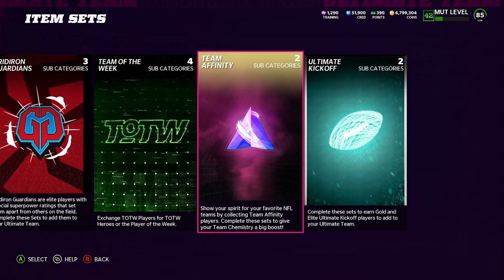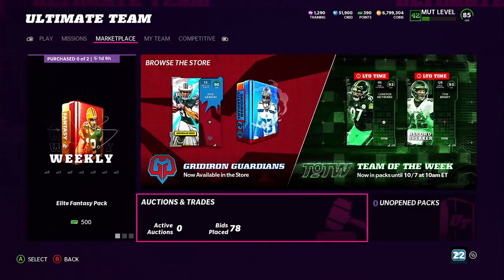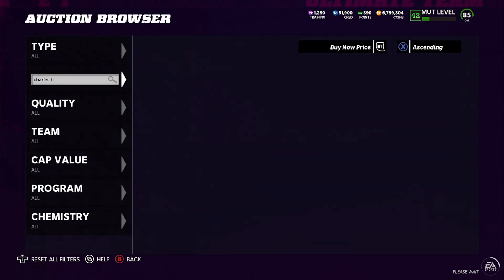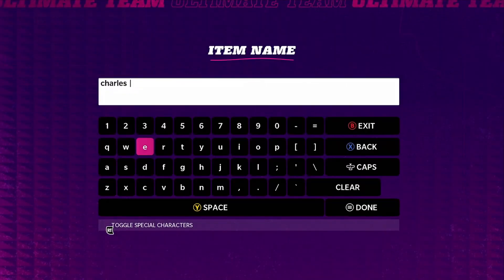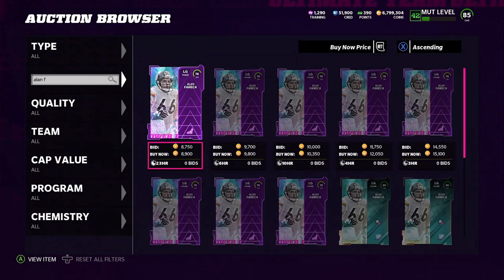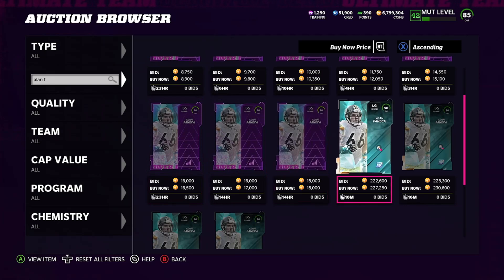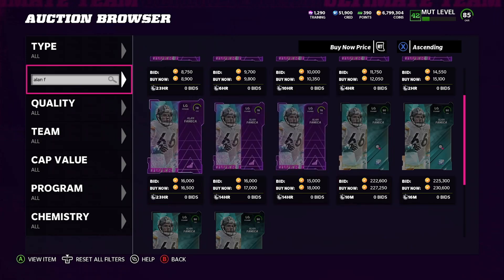So then I go over to the auction house and I'm like, well, Alan Finneka must not be going for that much then. I go to auctions — bam — and Alan Finneka's power-up is going for 10,000 coins, and the card is going for 227,000 coins. Literally, I can get the set done for 140K and the card plus the power-up is selling for 240,000 coins. But that's not the only one.